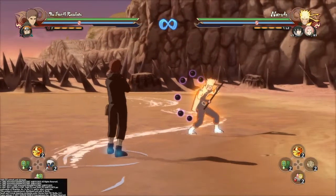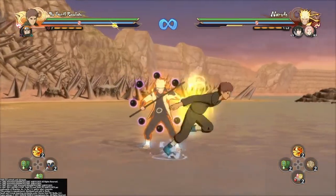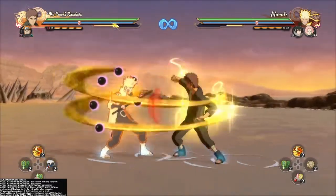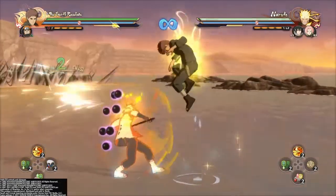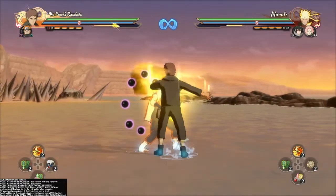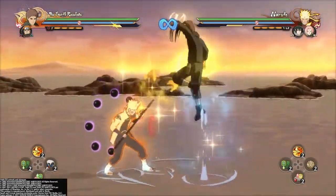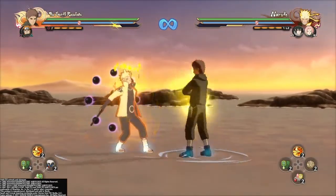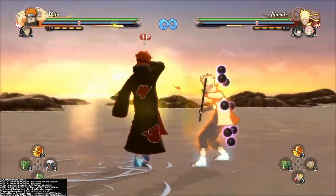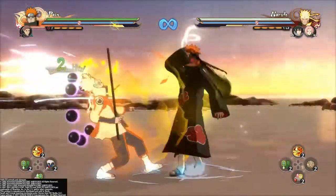Now I'll be going on to his guard pressure and his jails. His first form of guard pressure is three-hit choker bait, and it'll jail if you do it correctly. He also has another form of guard pressure which is also a jail — it's two-hit jump choker shuriken, meaning they can't counter anything as long as you do it fast enough. And then there's a third method which is just two hits, dash, switch, but the other methods are a little more useful so I recommend doing those.